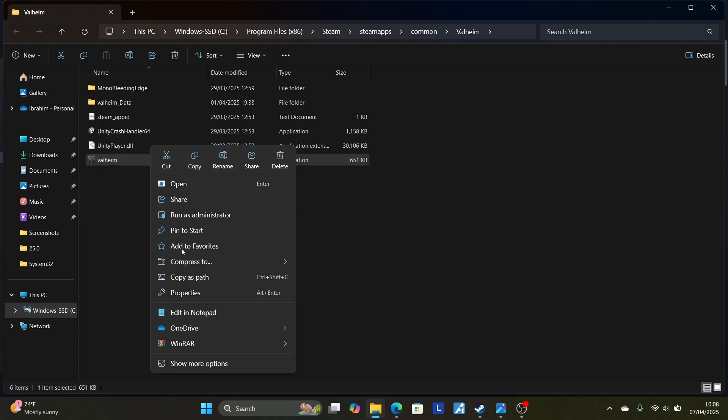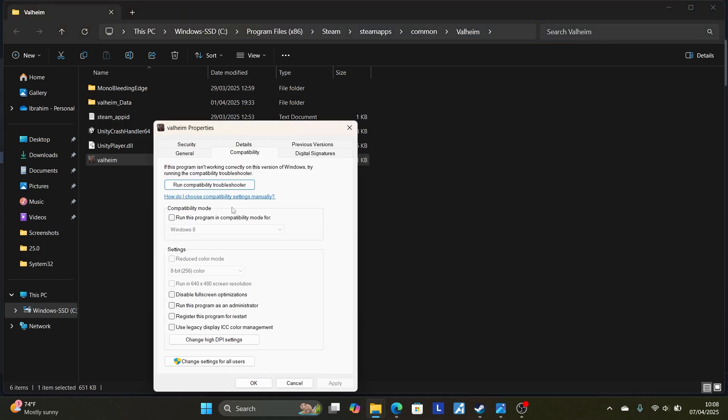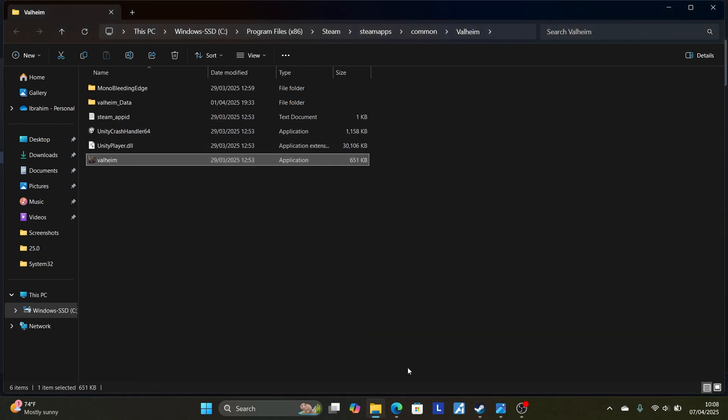Right-click on the game launcher file, go to Properties, then go to the Compatibility tab. Check 'Run this program in compatibility mode for Windows 8.' If 'Run this program as administrator' is checked, make sure to uncheck it. Apply to save the changes and try to launch the game from Steam to check if the issue has been resolved.